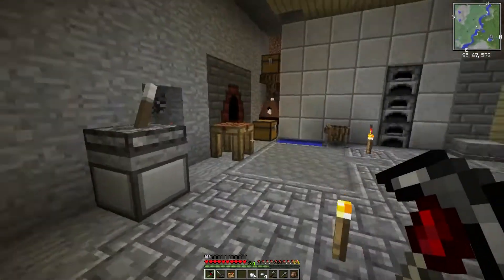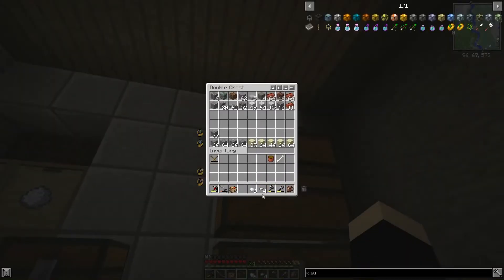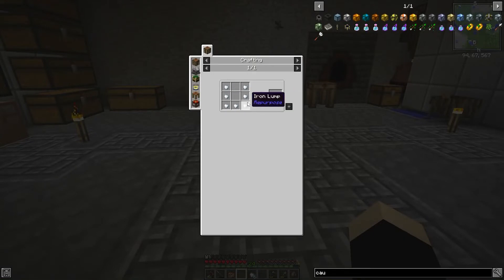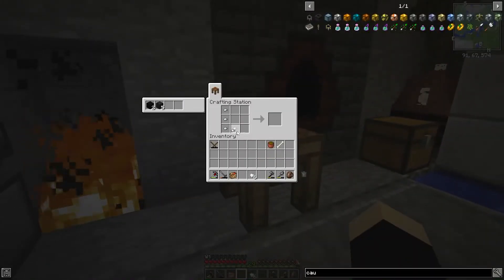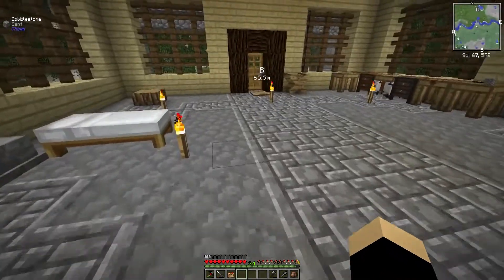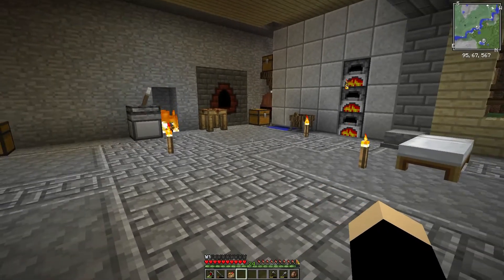Nine times seven is 53, so we'll split those up like so just so we can get that. That's seven - yeah it's kind of expensive but it's fine. And then we'll just do this. There's the cauldron. I think last time we got lucky because we were in a jungle temple and it already had one in there, so we're not that lucky this time around.